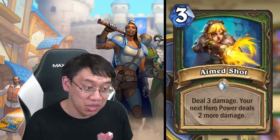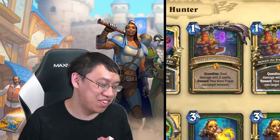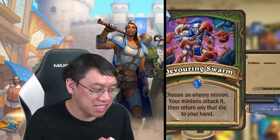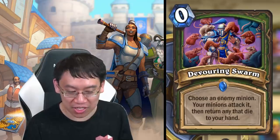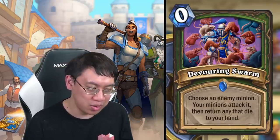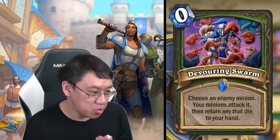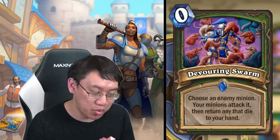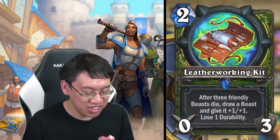The other Hunter package is hilarious and very scary — the rat package. All these cards are specifically built for rats. Devouring Swarm: zero mana, choose an enemy minion, your minions attack it, then return any that die to your hand. Obviously intended for when you have a lot of minions on board — you play Devouring Swarm and it manages to be semi-removal. Or you summon a bunch of rats and immediately Devouring Swarm with them, ending up with a full hand of rats.